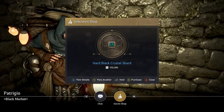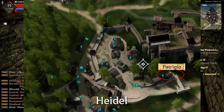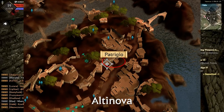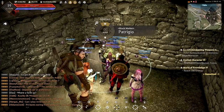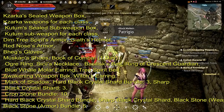I can tell you exactly what is in his inventory that he has a chance of giving you: Kazarka Sealed Weapon Box, Kazarka Weapons for each class, Katoom Sealed Sub Weapon Box, Katoom Sub Weapon for each class, Dim Tree Spirit Armor, Gaius Helmet, Red Nose Armor, Beggs Gloves, Musk and Shoes, Book of Combat, Ogre Ring, Cecil's Necklace, Basil's Spell, Ring of Crescent Guardian, Blue Well Malar Earrings, Tree Spirit Belt, Awakening Weapon Box, Witch's Earrings, Mark of the Shadow, Hard Black Crystal Shards Bundle x3, Sharp Black Crystal Shards x3, Cronestone Bundle x10, Hard Black Crystal Shard Bundle, Sharp Black Crystal Shard Bundle, Blackstone Weapon Bundle, and Armor Bundle x5 for the Blackstones. So he does have a lot.